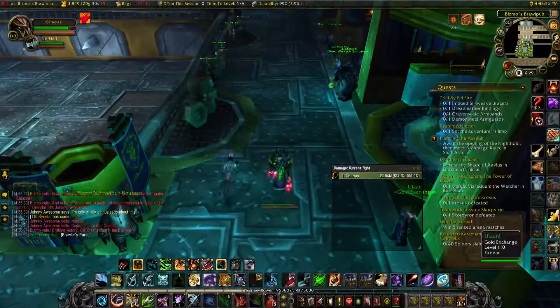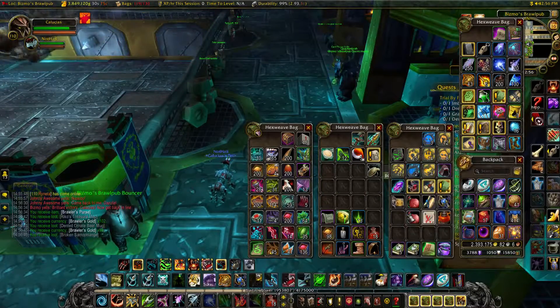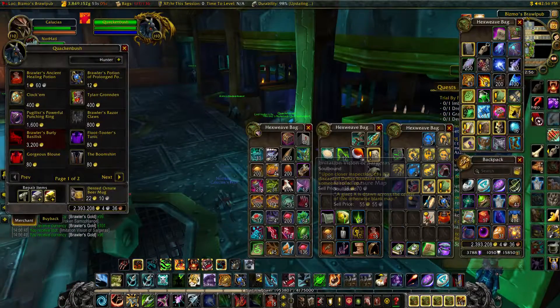So that is rank three of the Brawler's Guild. You can click on the left of the screen to see rank two fights, and click on the right to see rank four fights. If this video was helpful, you can leave a like and subscribe to the channel for more videos like this. I'll see you guys in the next video.